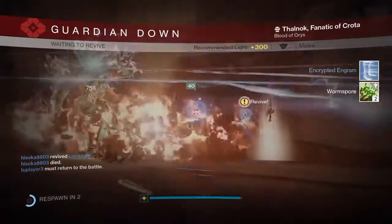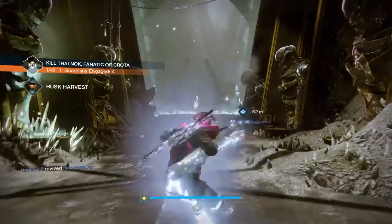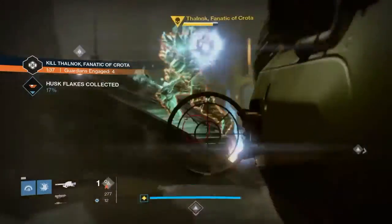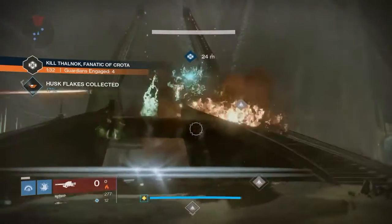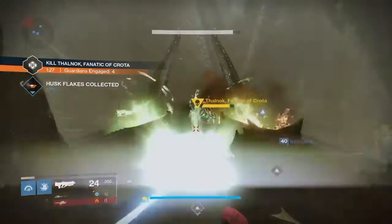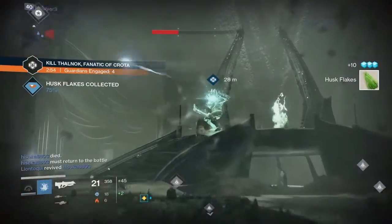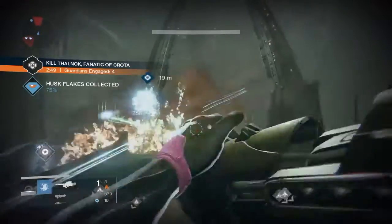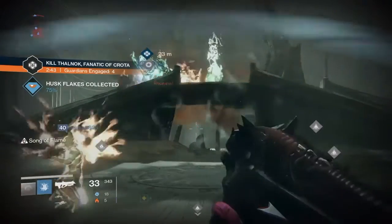Over here we have little baby Crota on the antiquated runes. I fired off the Dragon's Breath and look at that — the Dragon's Breath alone pretty much can take him to a knee. That's actually a pretty significant improvement, because remember whenever we were doing Crota's raid everybody was like Gjallarhorn or bust. But the fact that you can use this Dragon's Breath — little baby Crota kind of sticks in the pool of fire and walks around in it and constantly takes damage over time. That's one of the big keys to why this is really good, because he's constantly taking damage over time which means his shield isn't regenerating.